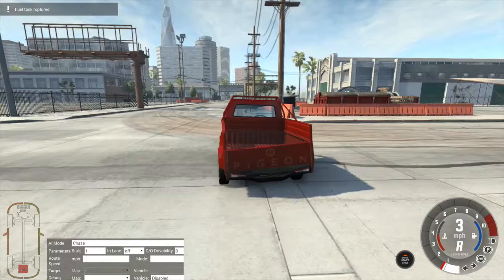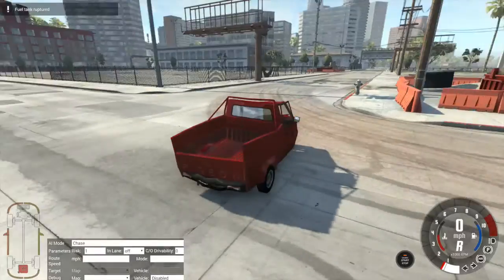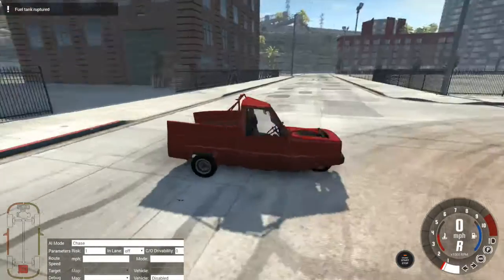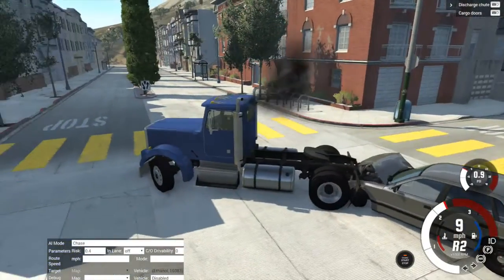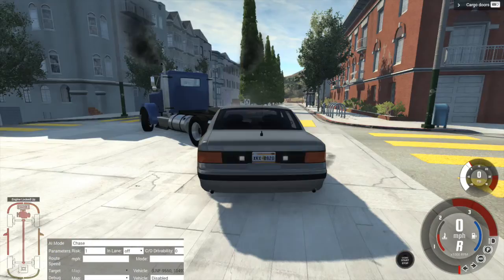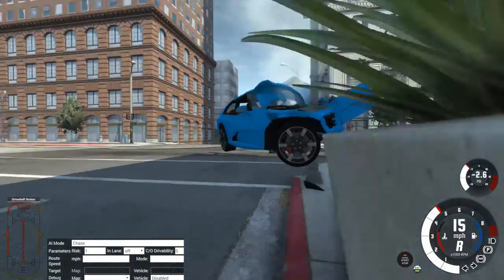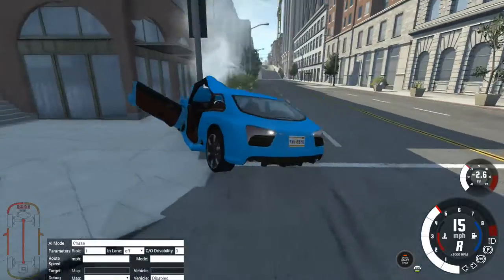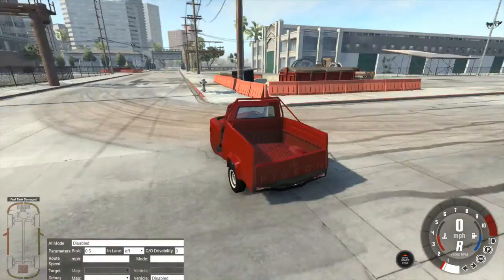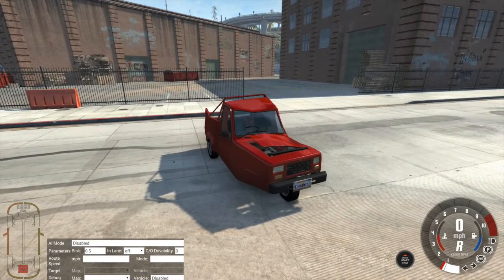Feels like we ruptured something. Did we seriously defeat everything? Yeah, we got these two stuck immediately, and then the van ate it. And we didn't even see this one. Oh god, that's fantastic. Okay then, as we found out, the Pigeon is the best getaway car. The AI are terrible.